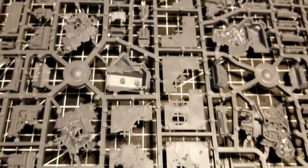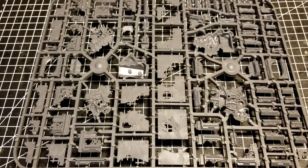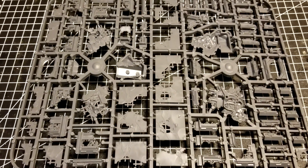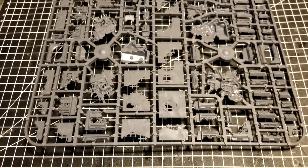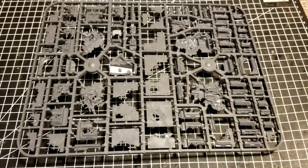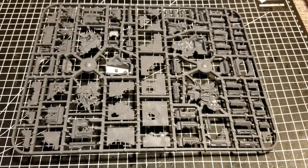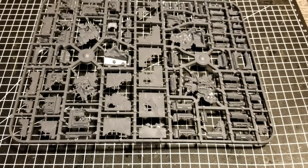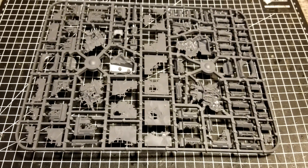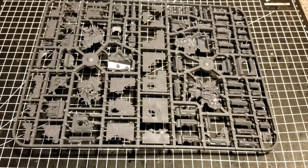So there you have it — they say 38 buildings on the box. The price point comes in at around $75, which is fairly hefty. It does weigh a good chunk in plastic. Whether it's worth buying depends on your budget and how much official GW terrain you want versus third-party. Obviously if you have a 3D printer you can control costs yourself, assuming you have your STLs sorted.